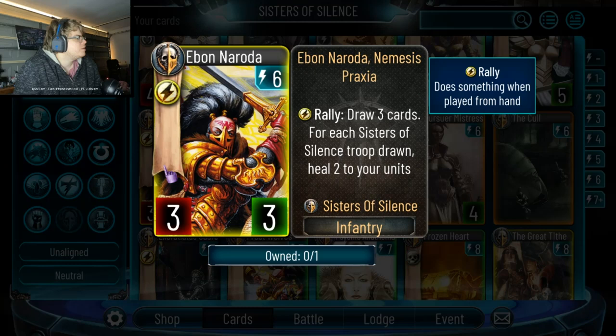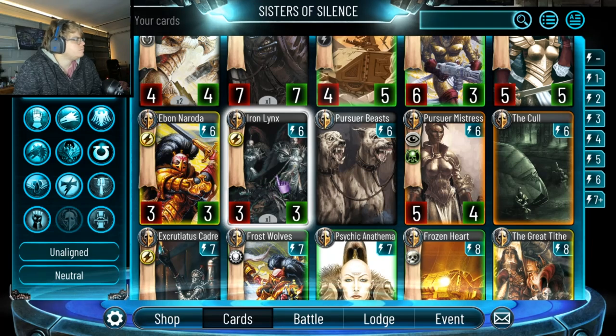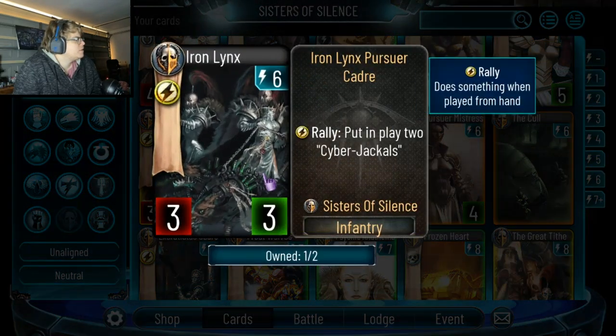6-drop rally, draw 3; for each Sister of Silence drawn, heal 2 to your units. It's only a 3-3 for 6 — I'd like to see it be at least a 4-4. It's very hard to trade out a 6-energy 3-3. But the heals are nice and drawing 3 is pretty good, so play it. This other 6-drop 3-3 puts in play the 2-3 with Terra — so 3-5-5-9 is literally good. I think I like this card. It floods, and if you can combo it with the Witch Seeker, that's a lot of damage.